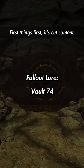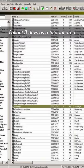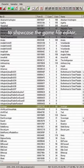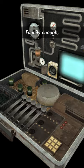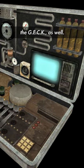This one is a bit funky. First things first, it's cut content, like Vault 65. It was originally created by the Fallout 3 devs as a tutorial area to showcase the game file editor. Funnily enough, like the terraforming device from the game, devs call their file editor the GECK as well.